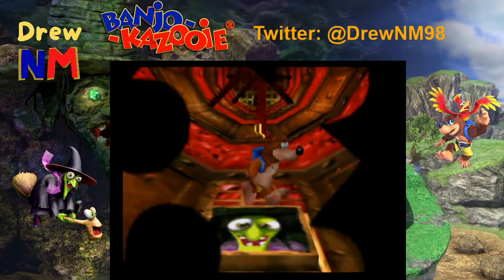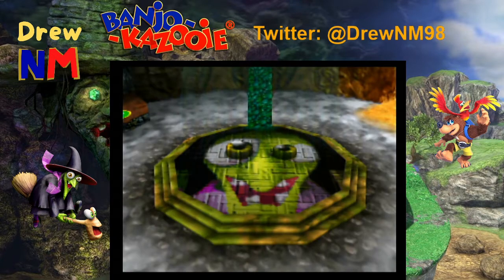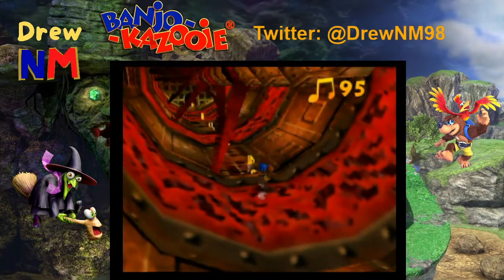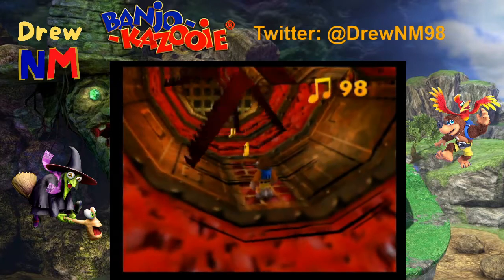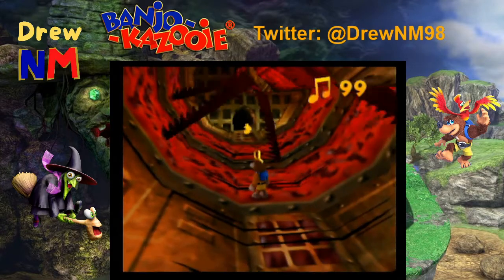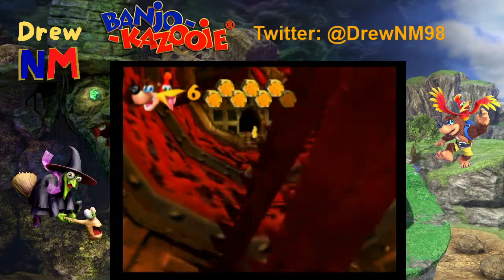Last jiggy. Here are some slower moving propellers — don't quite need the Wonder Wings for these ones. This last one is a little bit tricky.